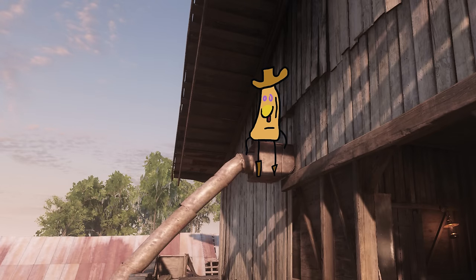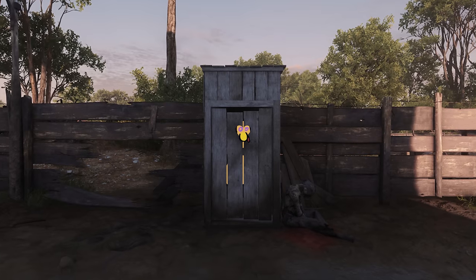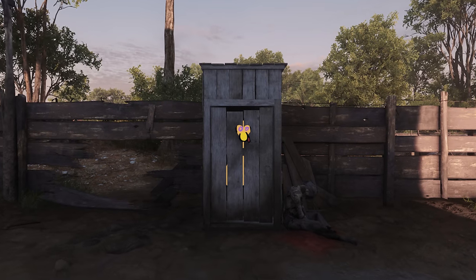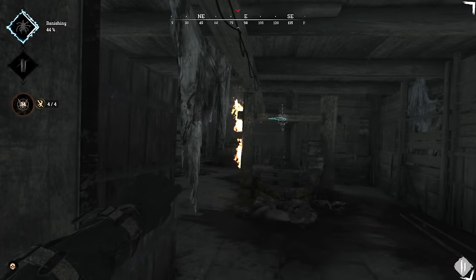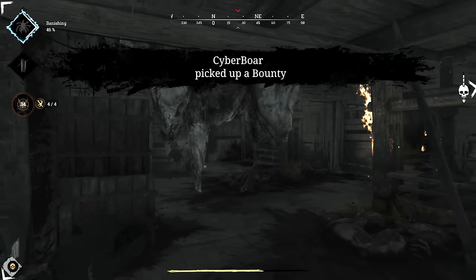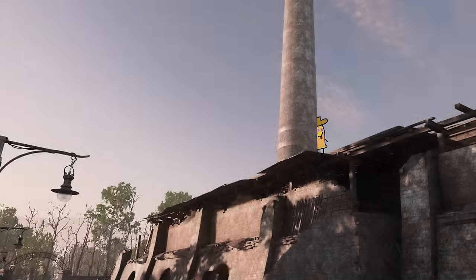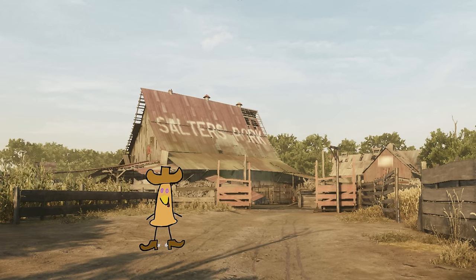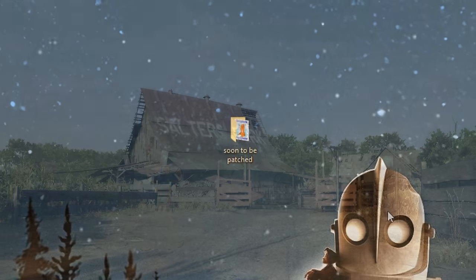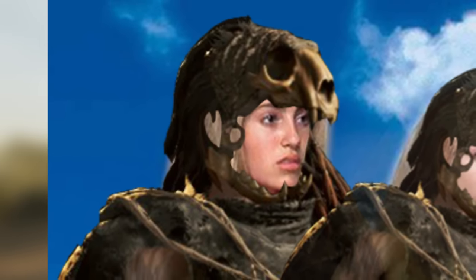Well, hello there! I bet you're wondering how I got up here, as much as I wonder how I'll get down. Hiding in Hunt Showdown is one of the most underrated strategies in the whole game — whether it's in plain sight, in a bush, or in a 'how the fuck did he get there' spot. For this strategy, we'll be focusing on the third option. I've gathered up some of my favorite spots from around the bayou to show you how to be the ultimate rat.